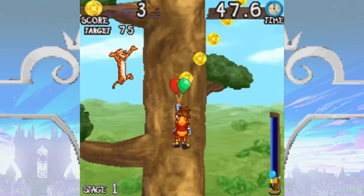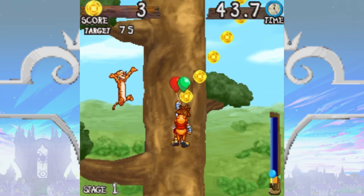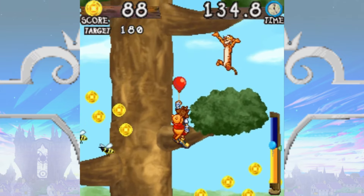Tigger is also on the tree, though his contribution is far less useful. Unfortunately for Sora and Pooh, all Tigger knows is bounce, and colliding with a bouncing Tigger will come at the cost of one balloon.